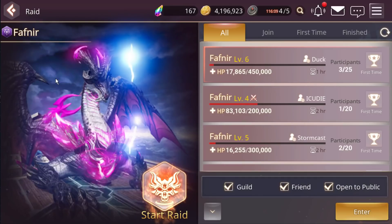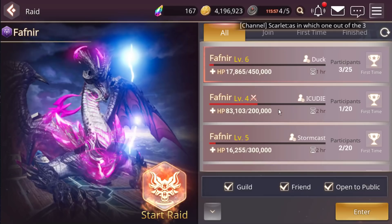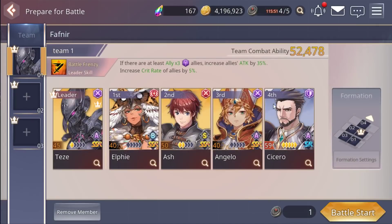Some people are still asking where the light and wind elements are. So far I don't see them yet. They have two types: you can summon your own boss, or you can assist in other players' boss runs for easy rewards.